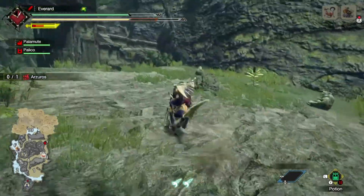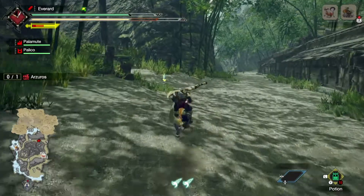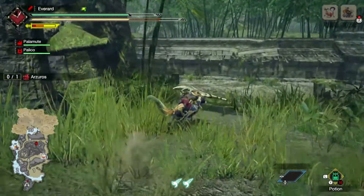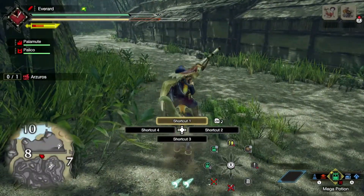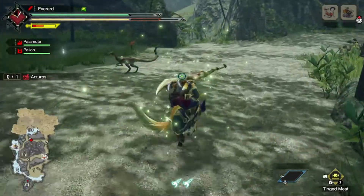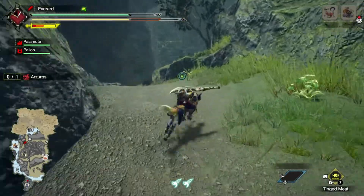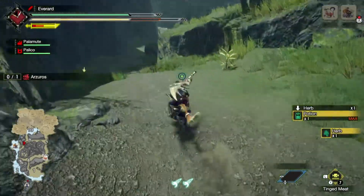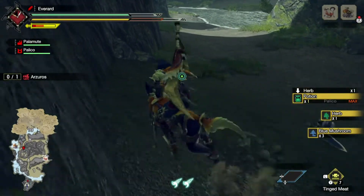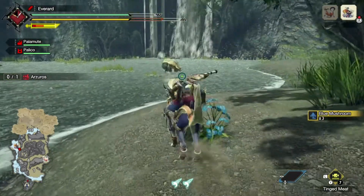There's a lot to explore here — eventually we need to hunt down predators. Checking the inventory, making sure we're not using something yet. Getting enough potions. Spotting a blue mushroom and grabbing it — that'll be important. Now we're at the target location. Getting off the mount.